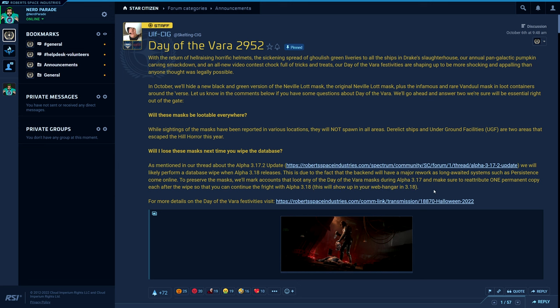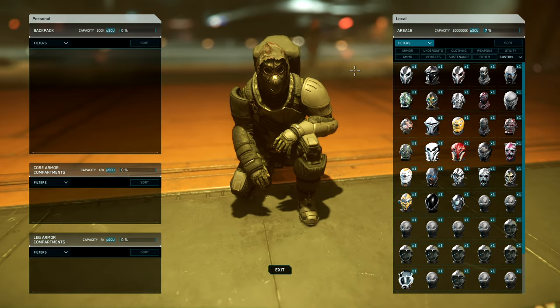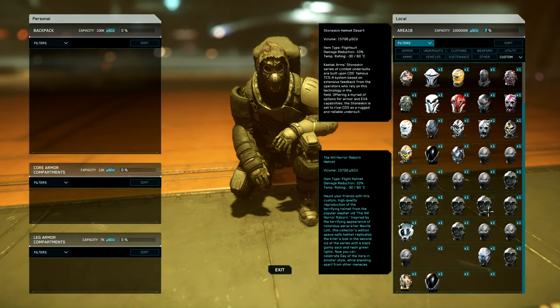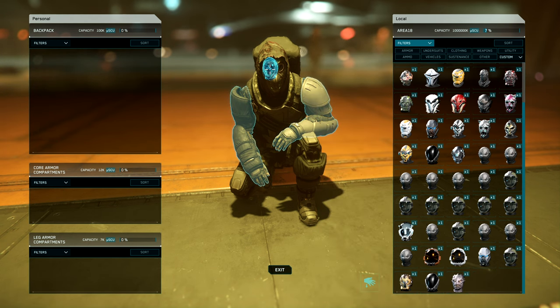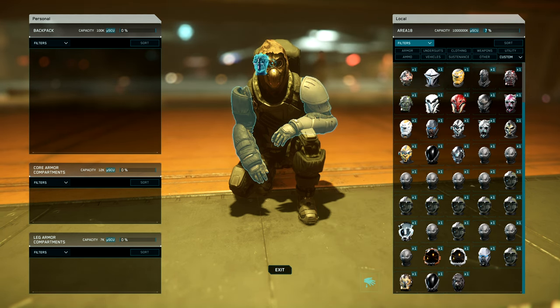That means you have to loot one of each type to maintain one of each type permanently on your account. After the wipe, you can continue the fright with Alpha 3.18 and beyond — this will hit your hangar in 3.18. There are three types of masks. The Hill Horror Mask has two variants: a green LED face variant and a red LED face variant. The rarest one is the Snarling Vanduul Mask — previously super exclusive, it has now returned in 2022 for those who weren't able to obtain it before.